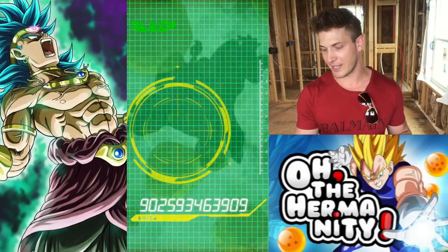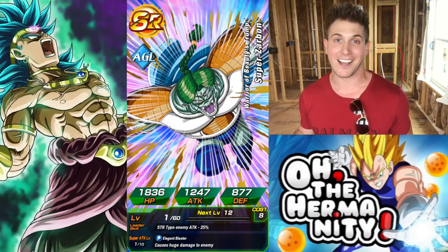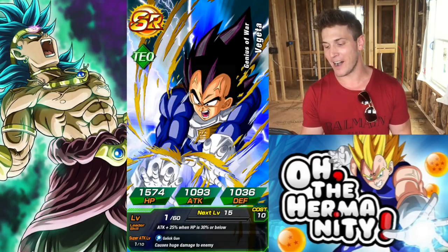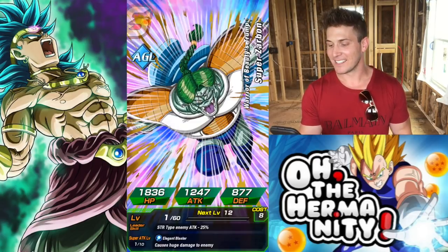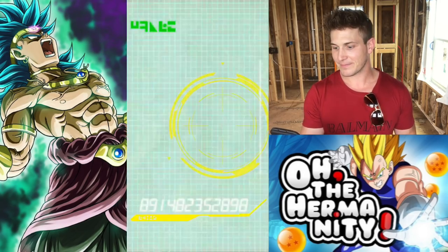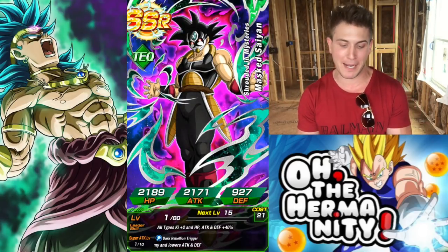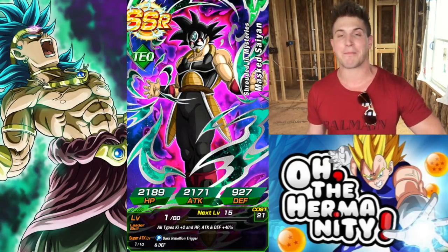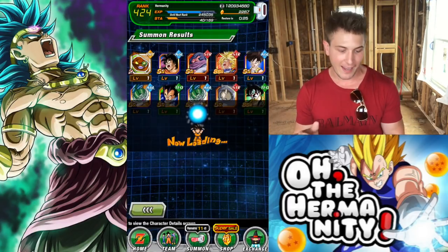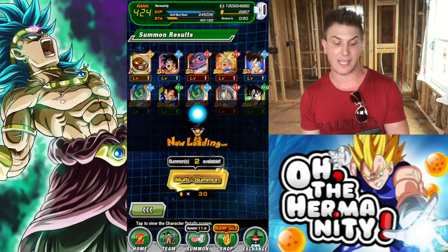AGL Fasha. Come on, we've got to christen this house with an LR on the first pull. Like, it has to happen. It just has to happen. Don't let me down. No more Super Zabons. A Mass Saiyan - we don't need him. He's already rainbowed, but at least we can start to max out his base for him. We will pull LRs. There's no way I'm leaving the new house without pulling any LRs. And we're getting our Dokkan Festival tickets as well.